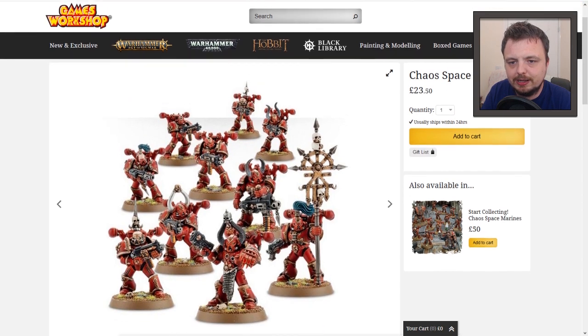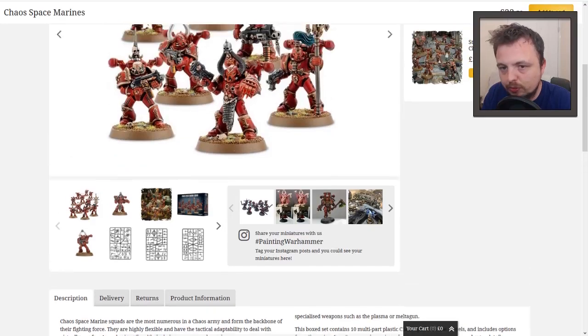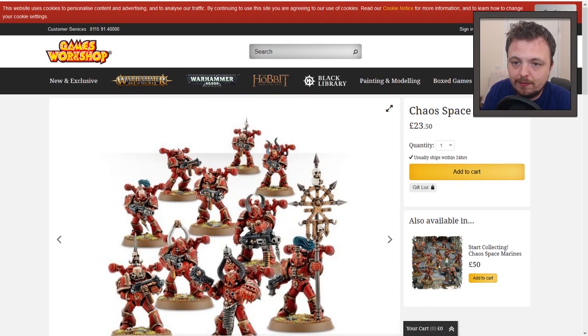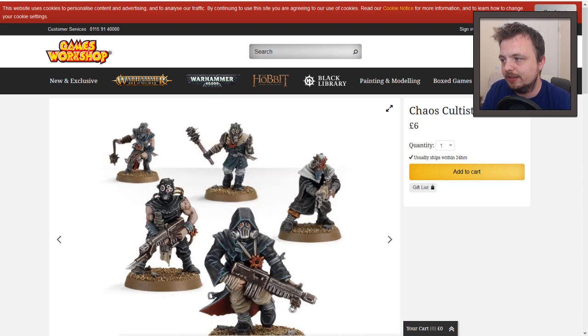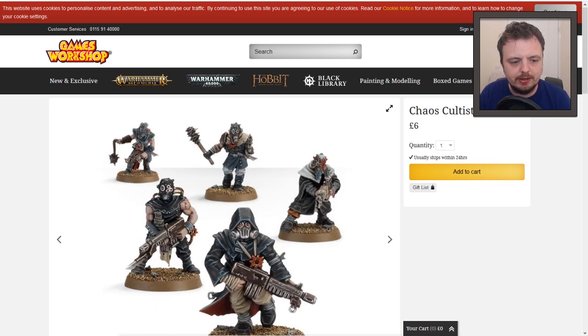I really like the idea of the Chaos Space Marines — or the Adeptus Heretics, using all the old school names. Chaos Space Marines, 10 of them for £23.50, and that alone would do it. The only other unit they can have are Chaos Cultists, and you can get five Chaos Cultists for £6 — these are the push fit ones. So with Chaos Space Marines and Chaos Cultists, you've pretty much got every unit in that faction, and it's quite cheap.